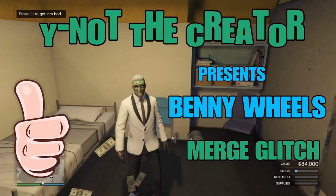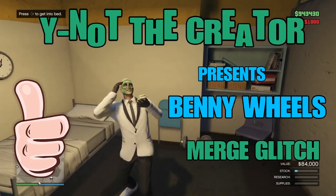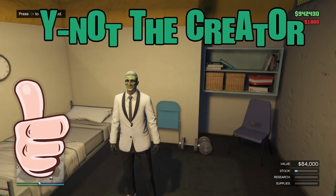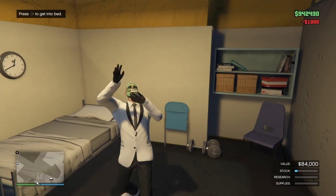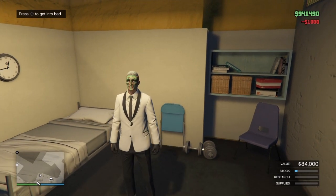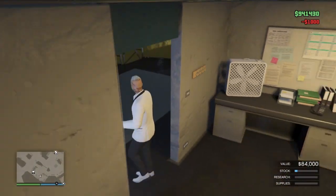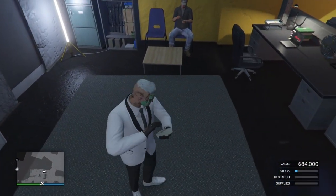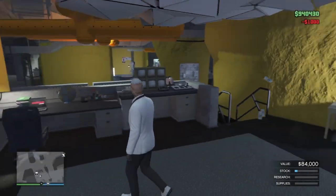Hey, what's up everybody, it's Why Not The Creator and I'm back with another GTA 5 Online video. In today's video I got that solo how-to: put Benny's wheels on any vehicle. I got my garage filled with certain vehicles like the Half-Track and the six-wheel vehicle, so we're gonna put some Benny's wheels on that.